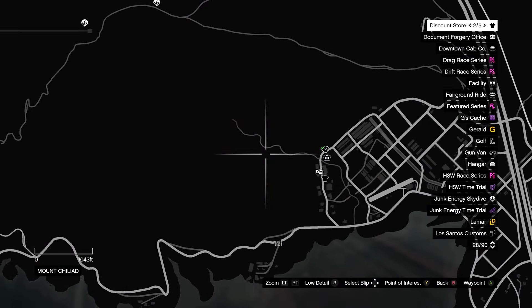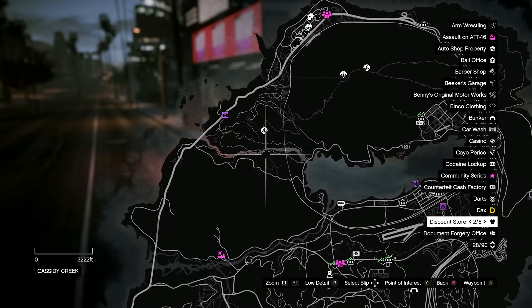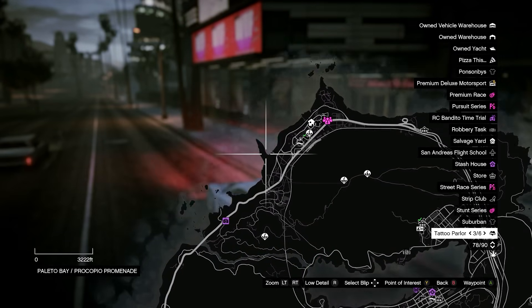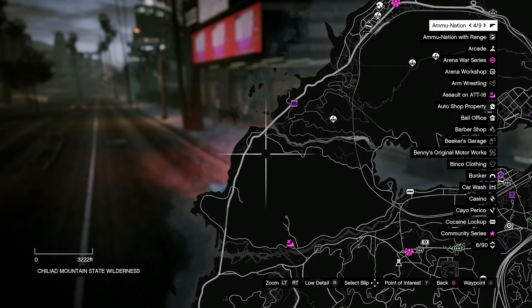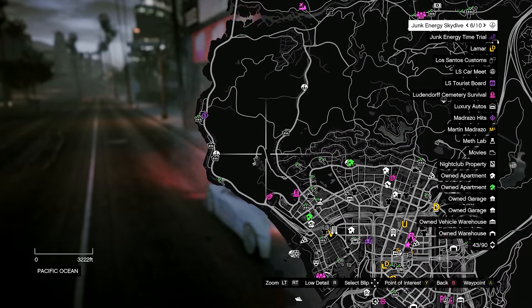For the possessed boar, they'll spawn at the top of the map in Grapeseed, up Mount Chiliad, and in the mountain range just to the left of Mount Chiliad. For the possessed deer, they'll spawn on the left side of the map up at Palito Bay, by the LS tourist board, and further down closer to the city on the mountain range to the left.